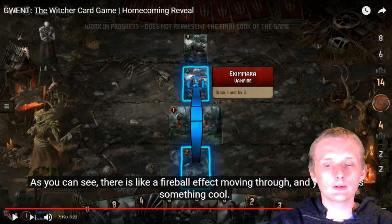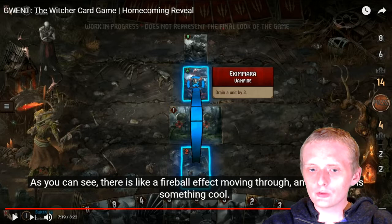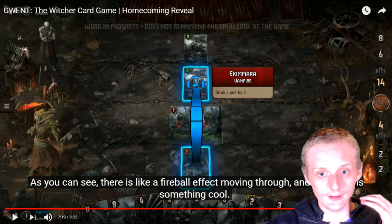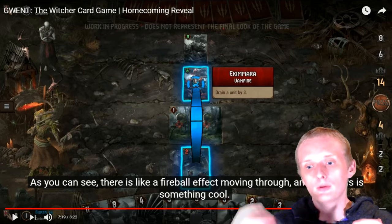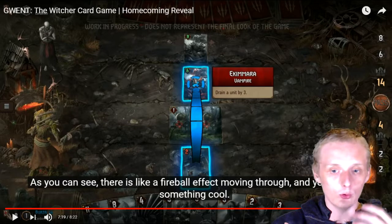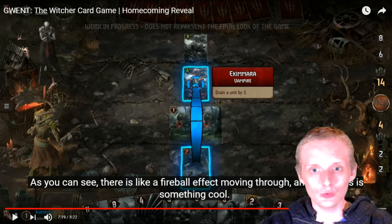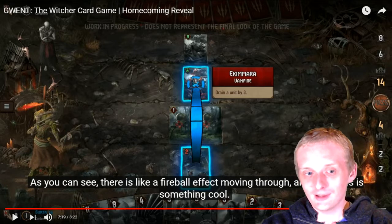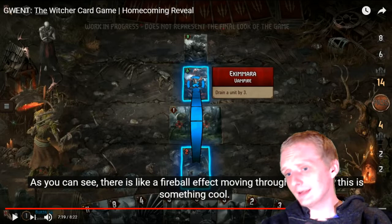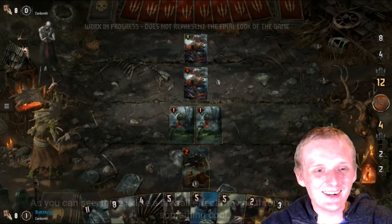Reach probably means it can only interact across two rows — so if it's six power in front of it, I think that's what reach means. Depending on what row you play your cards on, they'll have a certain reach to interact with other rows. If you play a card on the ranged row and give it two reach, it can only hit things in the front row — which makes the back row your safer row and the front row the riskier one. That's going to really change up the gameplay.